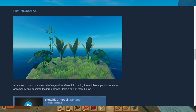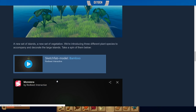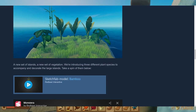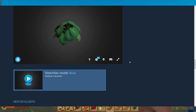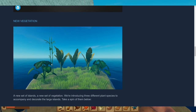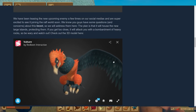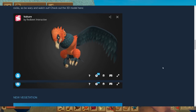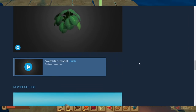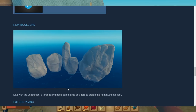Here is the new vegetation. We have the bamboo, and what is that — Monstera! So those are these big leaves. And then we have the bush. I don't think we can harvest them, but at least we get some new vegetation. So sooner or later we're gonna get large islands, big birdies, and not only Steven Seagull anymore. They also added new boulders, which they need to build the new islands of course.